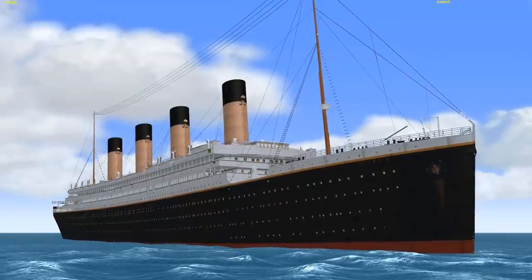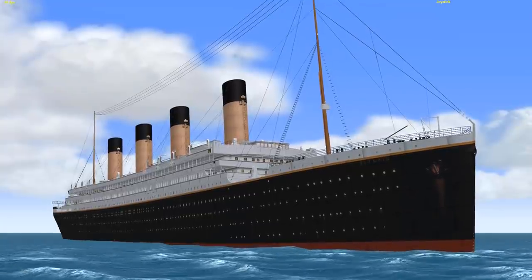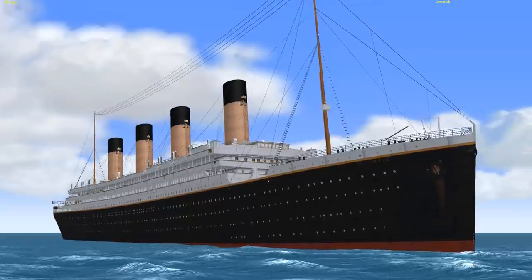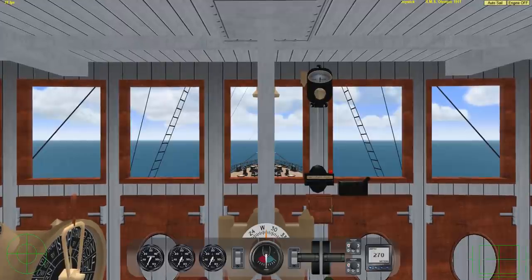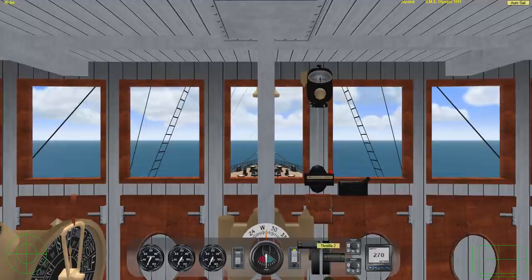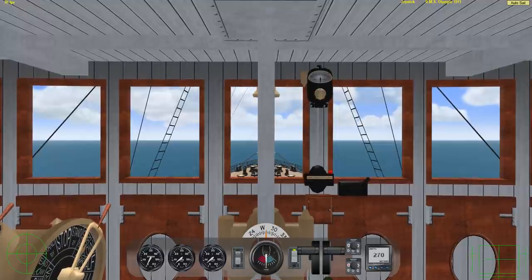Here we have the RMS Olympic 1911 edition. There are different versions — we won't be checking them out in this video, but I might do a more in-depth video on the Olympic. This is just a general overview. We're going to go ahead, get this thing started up, and get it moving. Here we are in the bridge — we're going to click P on the keyboard, which opens up the panel. We turn on the engine, then move the throttles forward, slowly ramping them up so we don't create a lot of foam at the back of the ship.